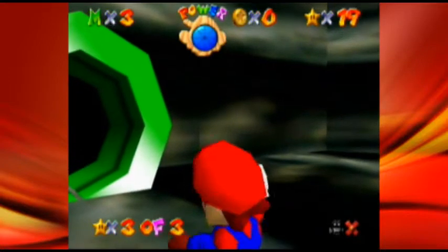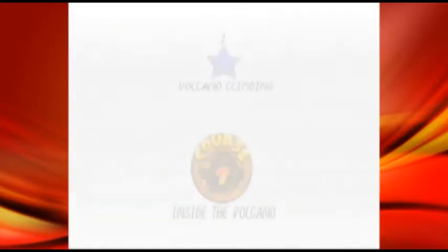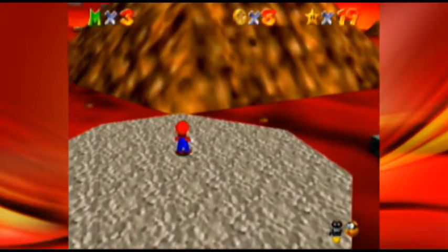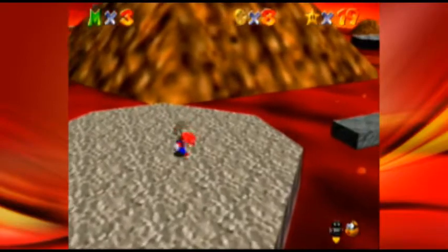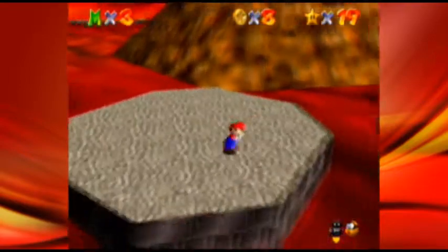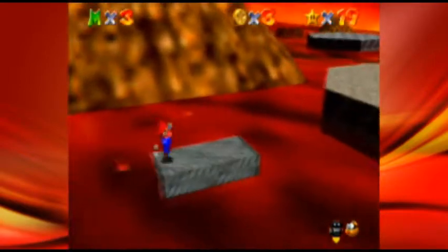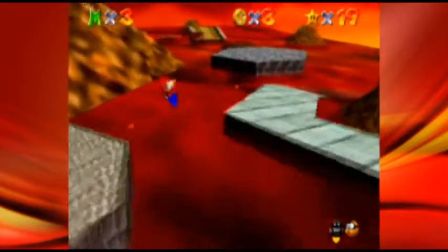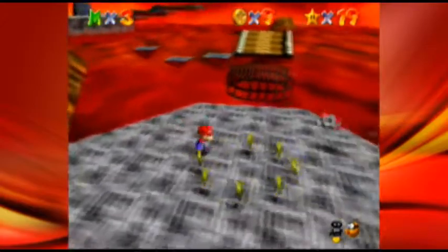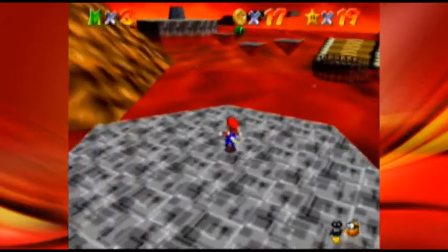This is the hardest and longest course in the game, so it might take a bit. Right here we could do the slide kick glitch — basically, if you don't know, when you go on a slope and hold down A and tap the B button you can go up the slope — but I'm not gonna do that. I'm gonna show you the actual way for anyone who couldn't pull that off.